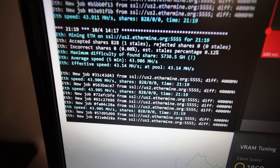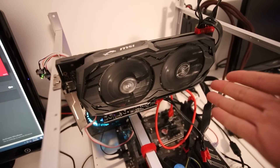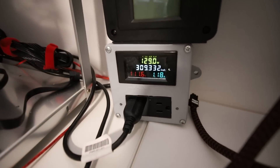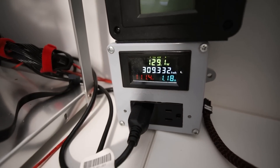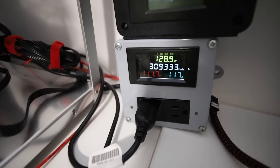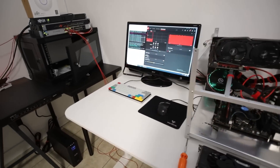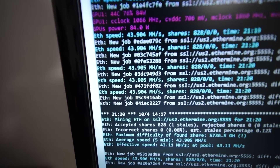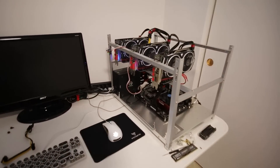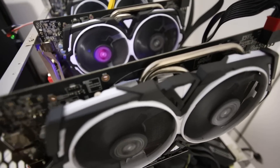A lot of you guys really liked the recent videos on the 5600 XT — it's a really efficient GPU. Some of you had questions about power consumption, and you're right: the whole system is getting about 120–130 watts at the wall, but the GPU itself is probably taking about 90–100 watts, not the 75–85 watts shown in software. It's kind of similar to the Polaris cards, which add another 30–40 watts depending on overclock settings.